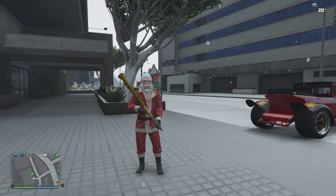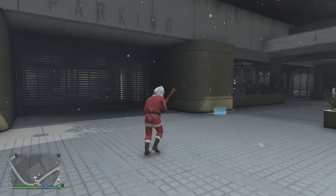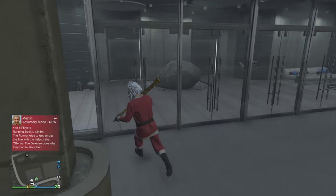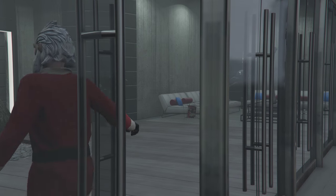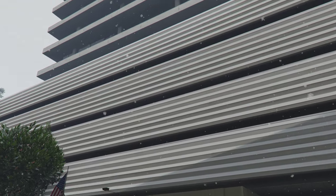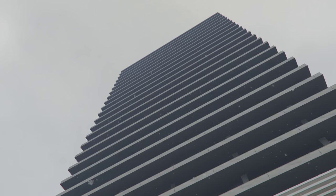Apart from those two randomized clothing pieces, everything else should stay the same. The Abominable Snowman Mask should stay the same — everybody should receive that. The rest of the items include the firework launcher ammo, sticky bombs, grenades, proximity mines, molotovs, full snacks, and full armor added to inventory. All that stuff should stay the same.